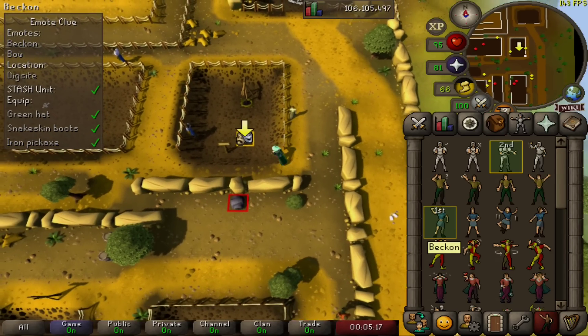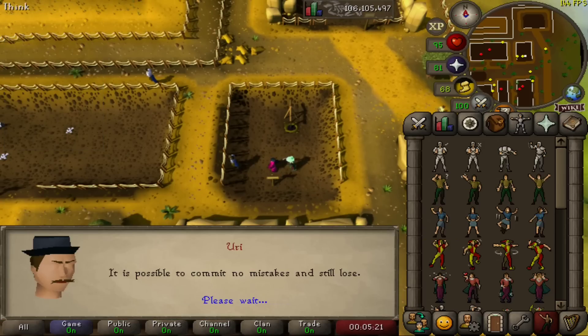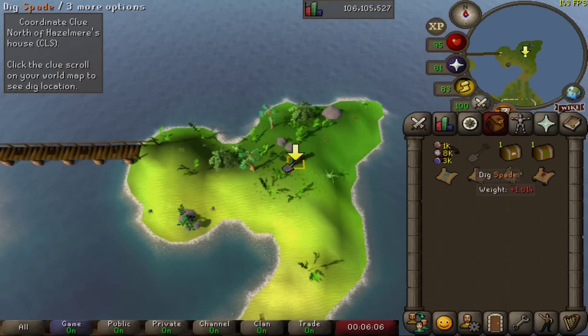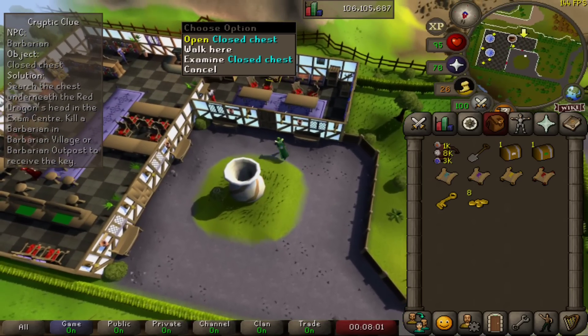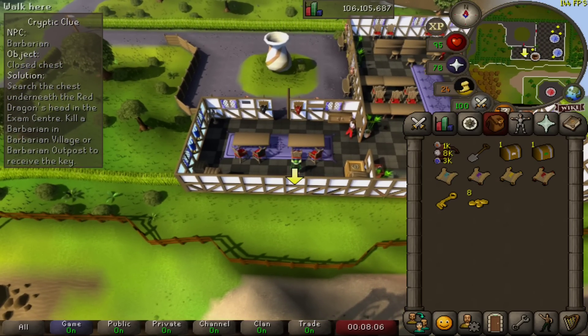Had to start our medium clue with a beckon and a bow in some weird gear in the dig site. Uri's a weird fella isn't he? Then we went north of another weird fella's house, Hazelmere, and dug a hole in the ground. Then we had to kill one of these loud barbarian bludgers to obtain a key, and that key opened a chest underneath the red dragon head in the dig site for our casket.